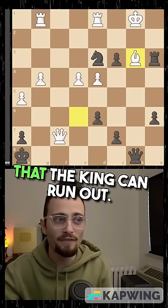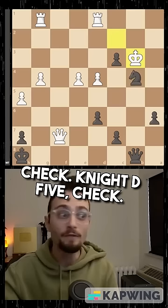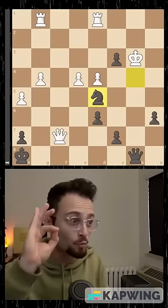And it looks like there is no more attack. Knight b4 check, knight d5 check — the pawn is defended by the knight, which is hit by two pieces. Queen b2 check, king d3, queen b5, and white resigned.